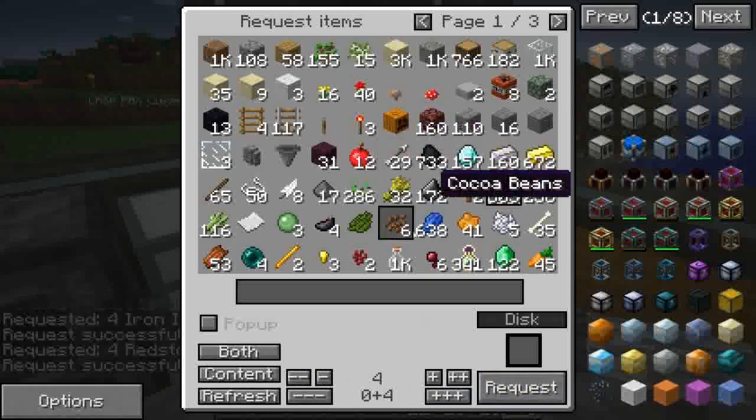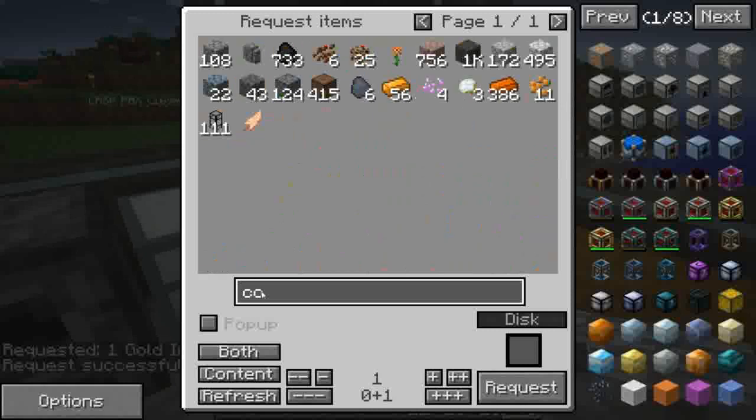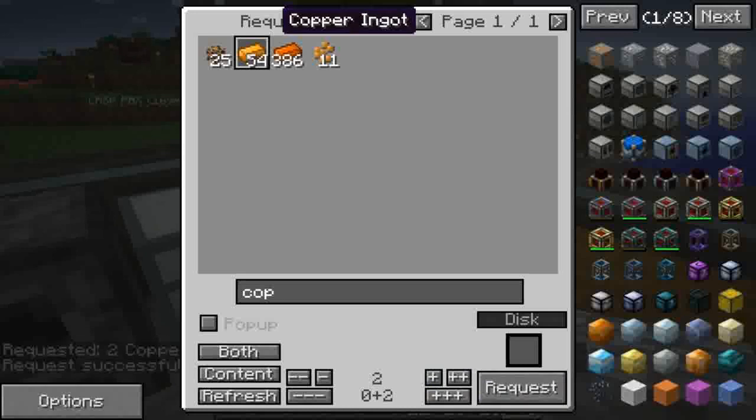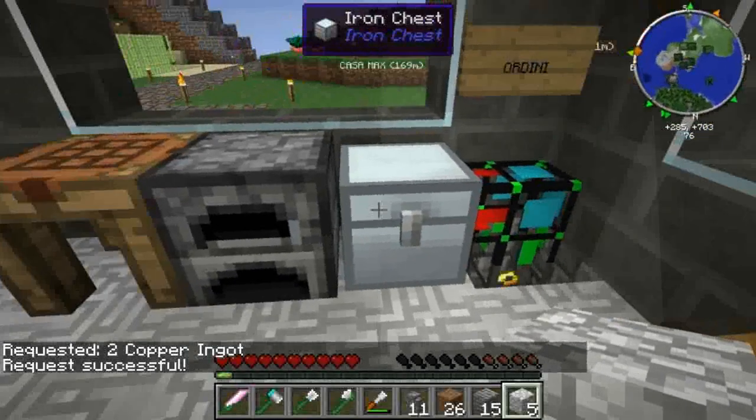Ci serve uno di oro per il reception coil e due di redstone che, combinazione, avevo già ordinato. Il copper, iniziamo a sfruttare questo qua che è quello diciamo errato come copper perché è quello che ne abbiamo di meno.